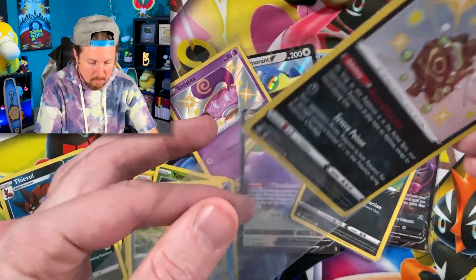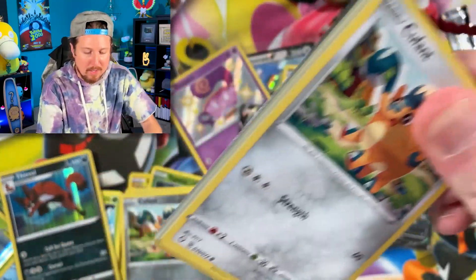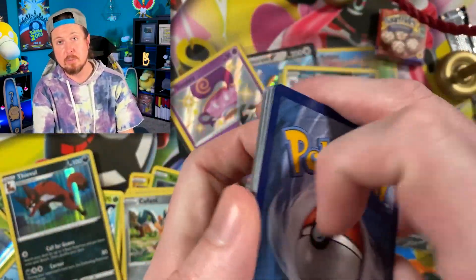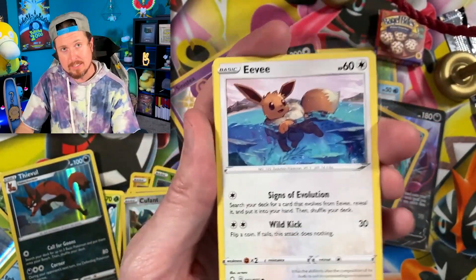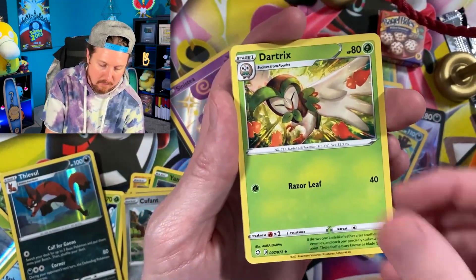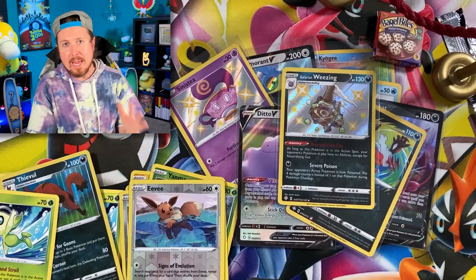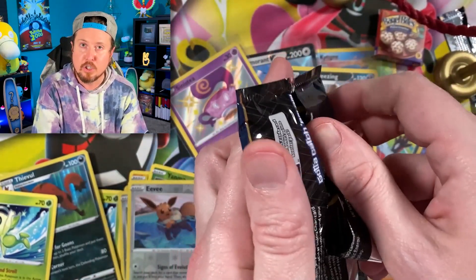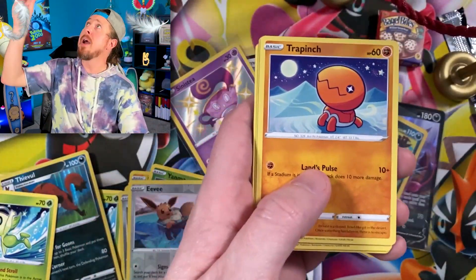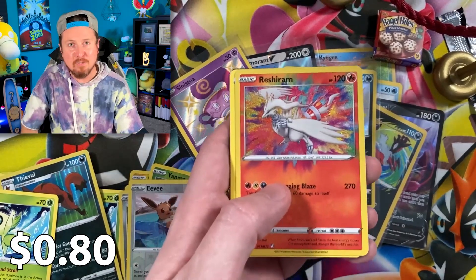When you get close to completing a set like we are right now, you start pulling a lot of doubles — so now is a good time to trade. Three more left and then we go into the Dragapult boxes. I have no idea why I had all of you make math equations, because now I have to solve a bunch of them. We got Dart Trix, Eldegoss, Eevee, and a Celebi. Going into the next pack — Rowlet, Trapinch, Coalossal — is that every amazing rare at this point?